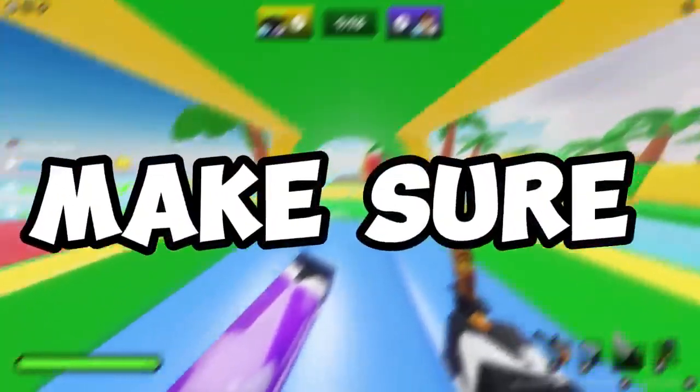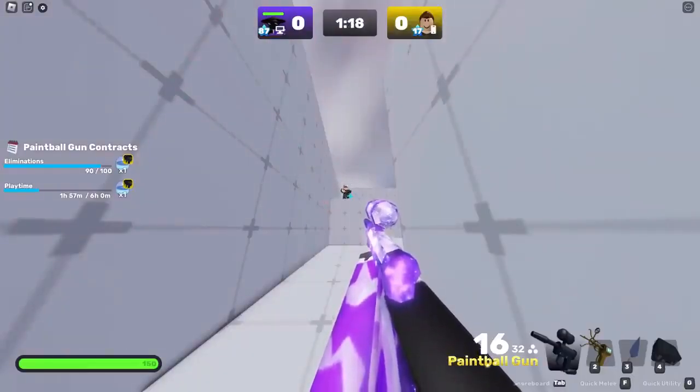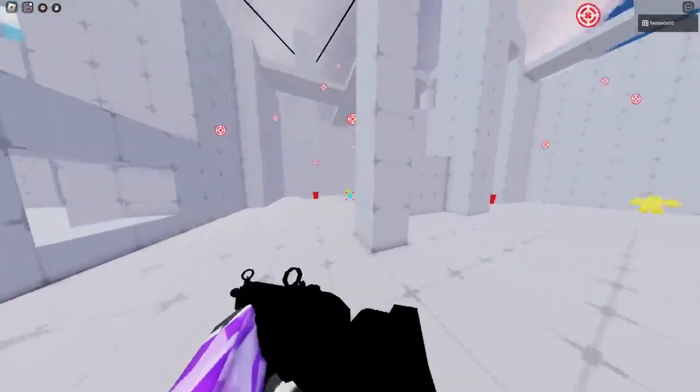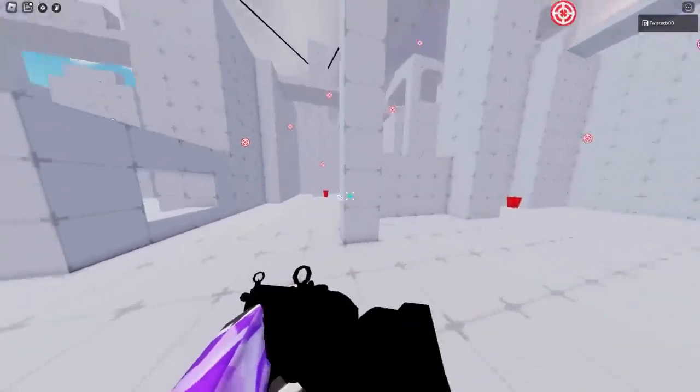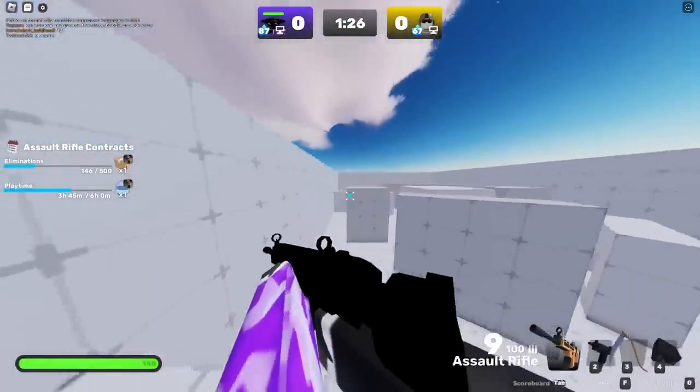For tip number 5, make sure you don't stand still. An easy way to improve is to follow the simple setup: slide, jump, and repeat. An easy way to practice this is to hop into the shooting range and slide in between a pillar and practice your sliding plus aiming. This will make you 10 times harder to hit.